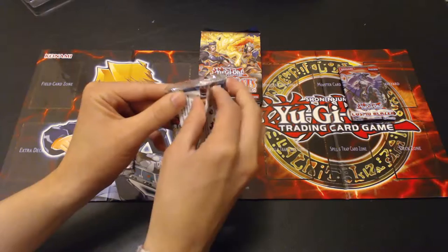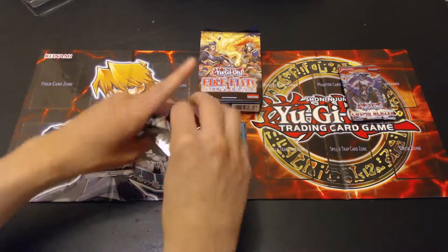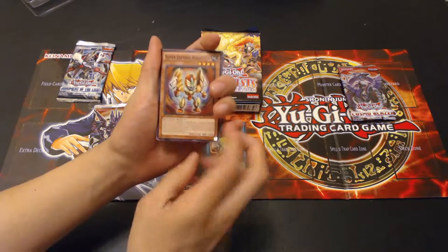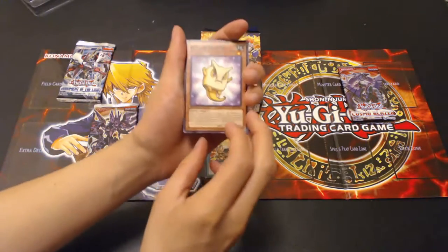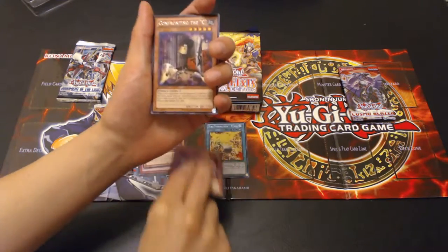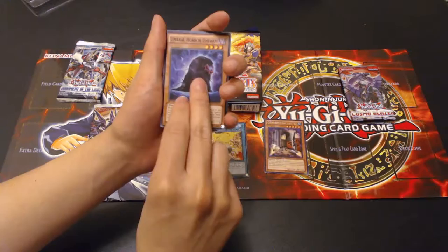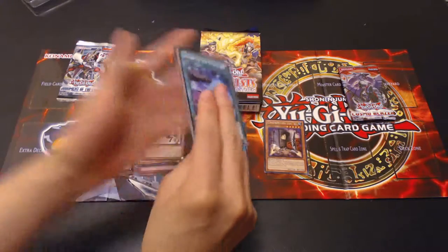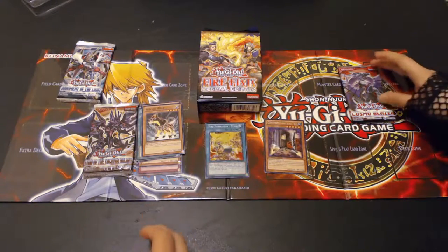Let's see what we can get. First off: Super Defense Robot Leo, Sonic Boom, Yellow Dustin, Bujingi Turtle, and Confronting the Sea as a rare. Umbral Horror Unformed, and Vishborg Archer. And finally: Sargasso the D.D. Battlefield, Bujingi Wolf. Nice — that's nine cards.